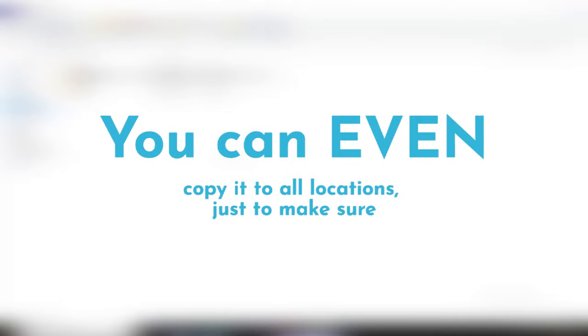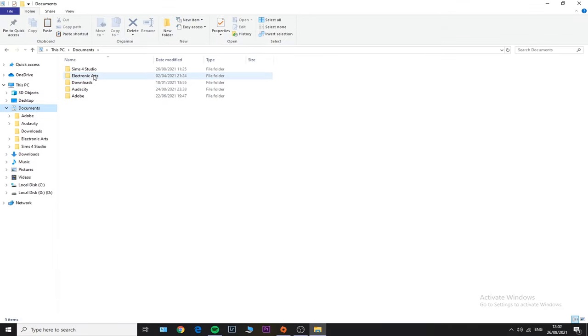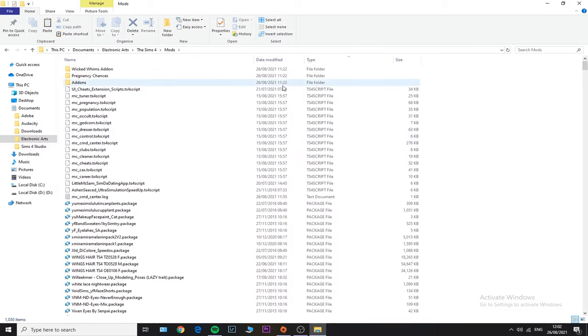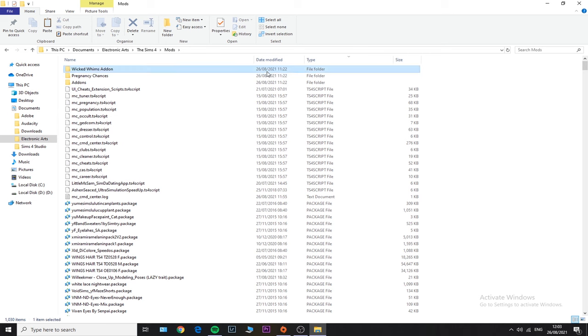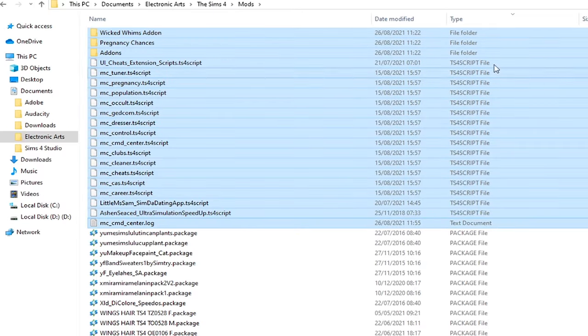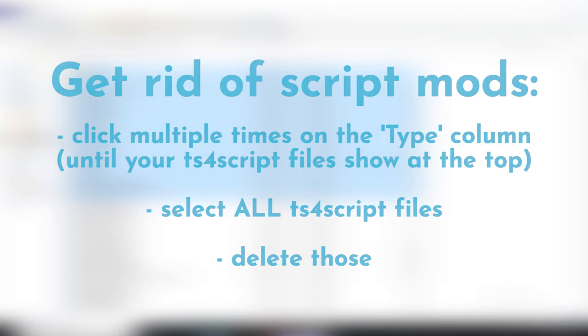The easy fix involves taking out or removing all of your script mods from your mods folder. Head over to Documents > Electronic Arts > The Sims 4 > Mods. Click multiple times on the 'Type' column until your TS4 script files show up right at the top.